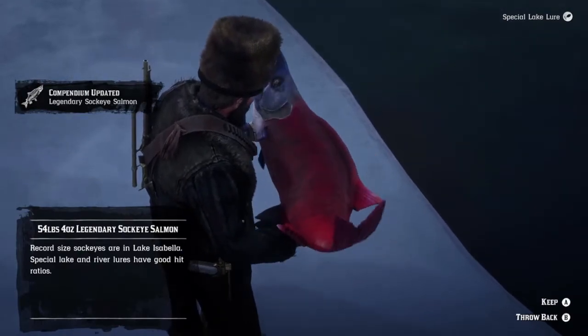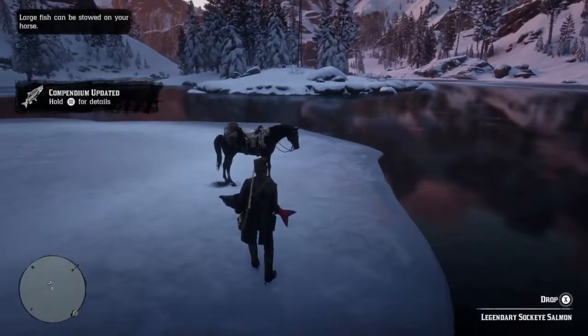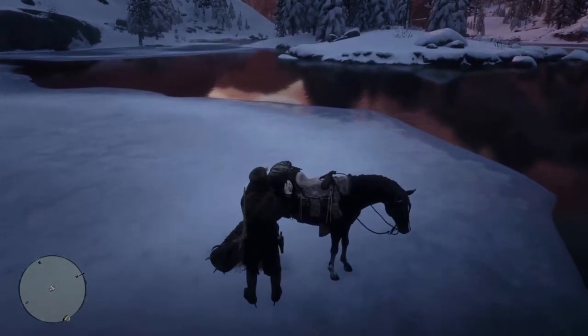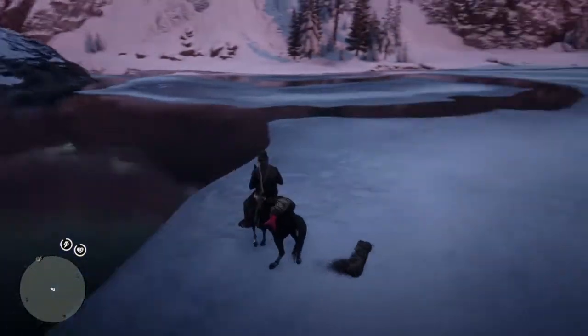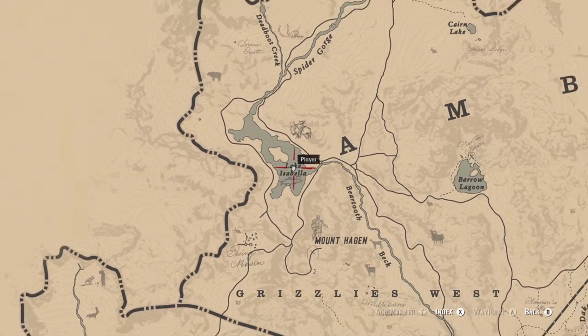What you're going to do is throw this on your horse and mail it to Jeremy Gill. The closest postmaster is going to be down at Wallace Station, so you want to hurry up and get there and mail it off.